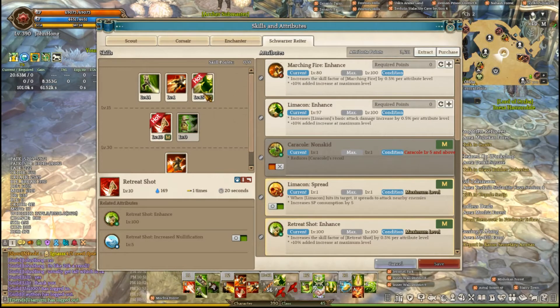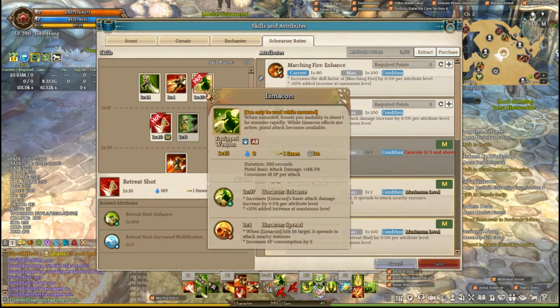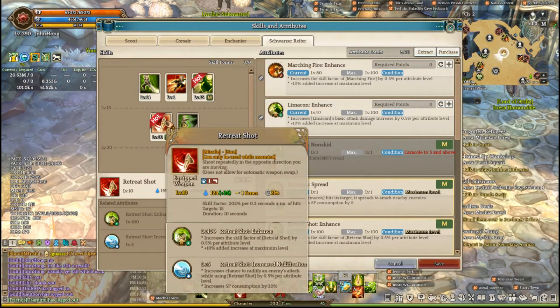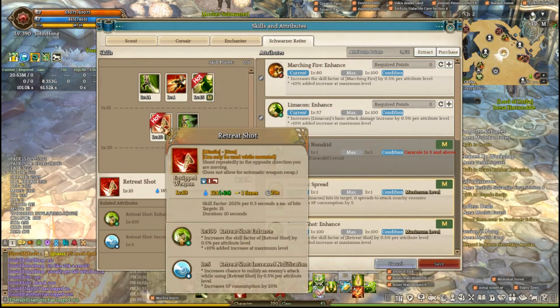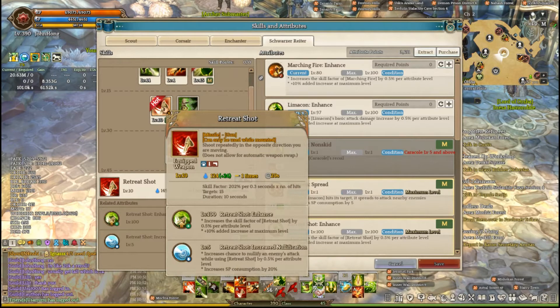Finally we get to the main part of the class, which is the SR. You want to max Limicon and Retreating Shot. Limicon is the skill that lets you shoot while mounted. Retreating Shot is just one of the best skills that Scout has for AoE clear — you just hit 15 targets, and all those 15 targets are going to be taking the Osseo and the Freenos procs, so you can see how that does a crazy amount of AoE damage.